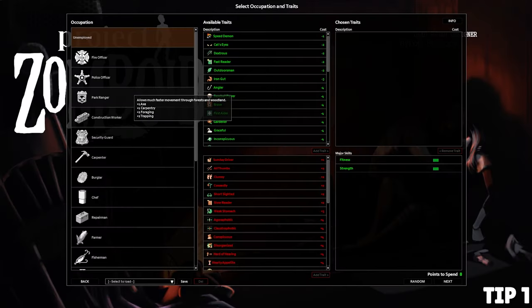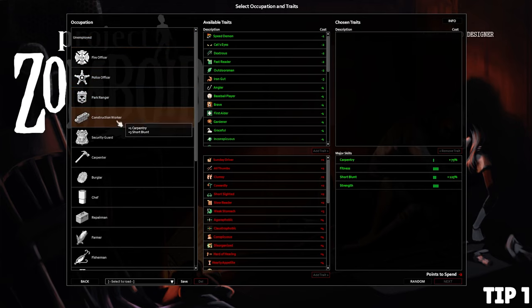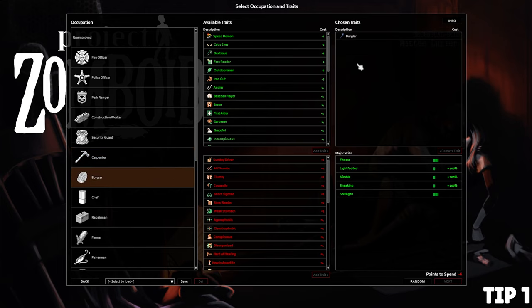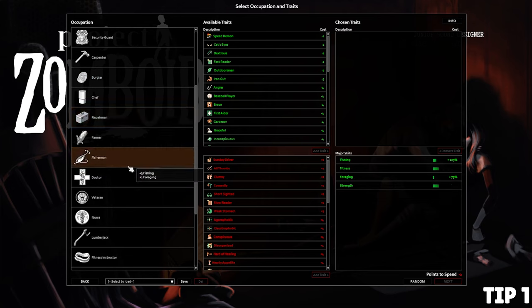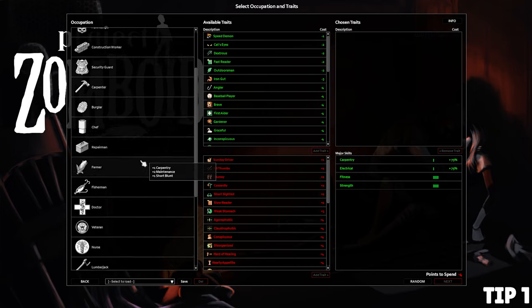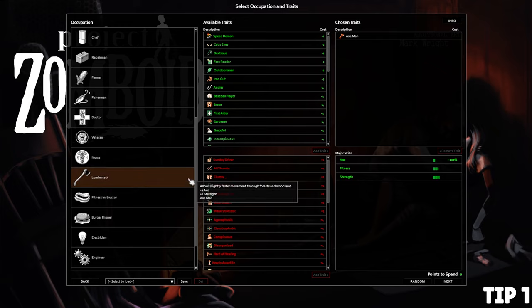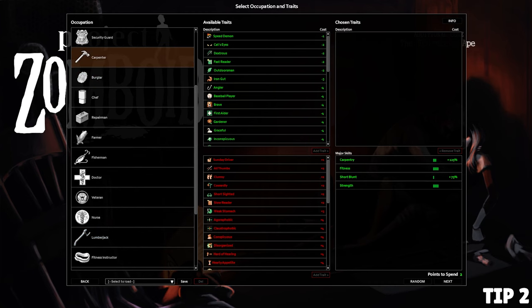Tip number one is about occupations. Each class gives different bonuses that will aid your playthrough — some give raw stat boosts, some give different abilities like burglars being able to hotwire cars right off the bat. There's no overtly broken or OP classes, but some are more beginner-friendly. I personally recommend going with Carpenter or Lumberjack if you're new, because they come with good physical stats and proficiencies.